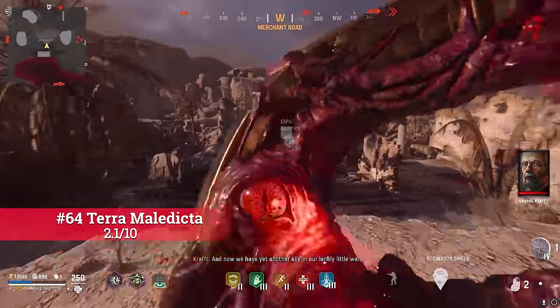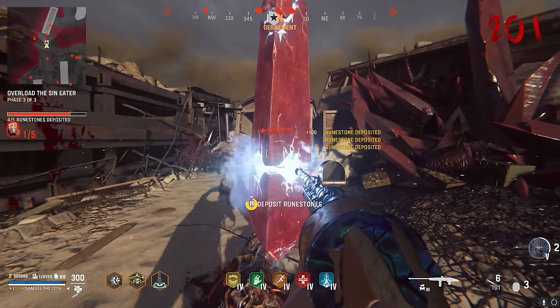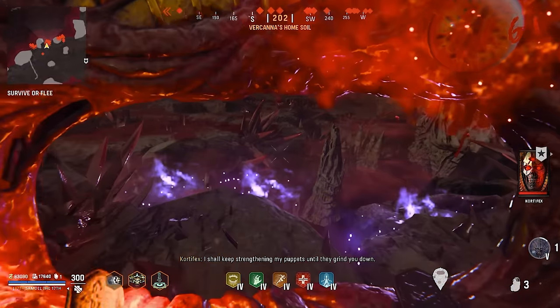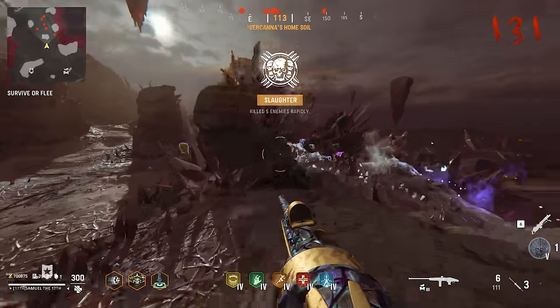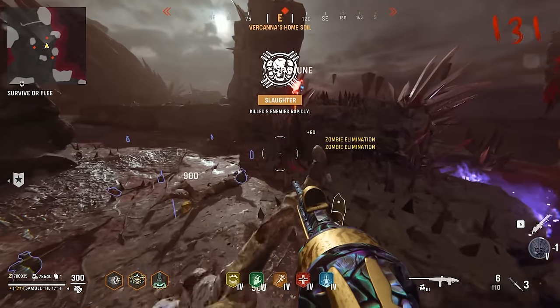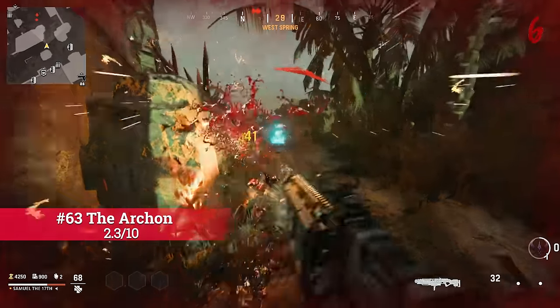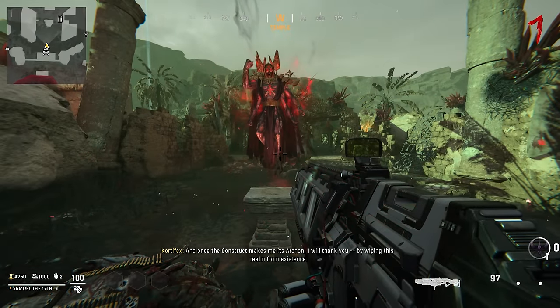Coming in at number 64 is Terra Maledicta with a score of 2.1. It has pretty much the same issues as Du'a and Fang, but at least you can see somewhat this time, and the Wonder Weapon is honestly pretty cool. The round-based area looks cool, but the core mechanics make it a snooze fest and it's way too easy.